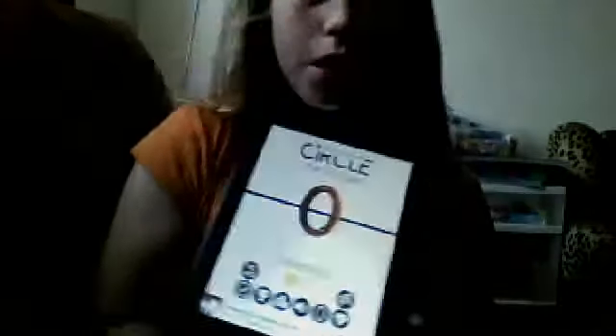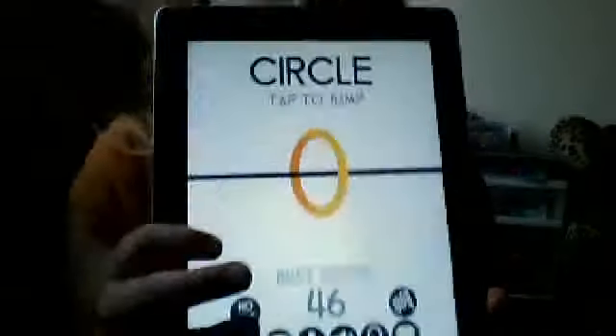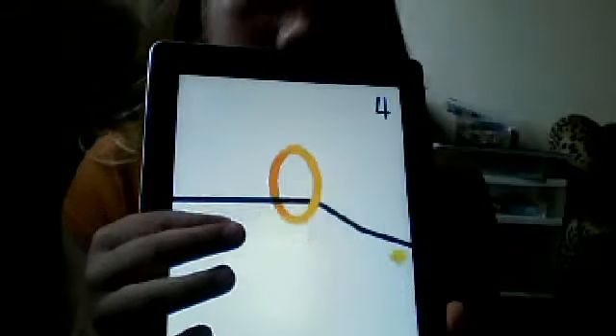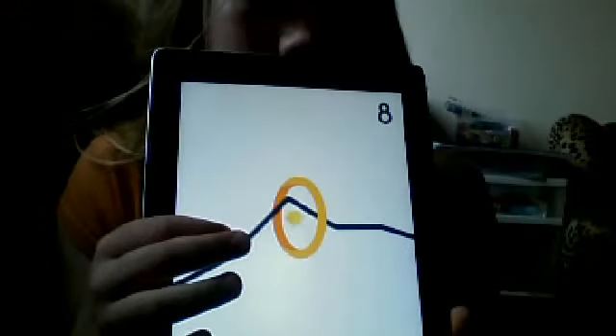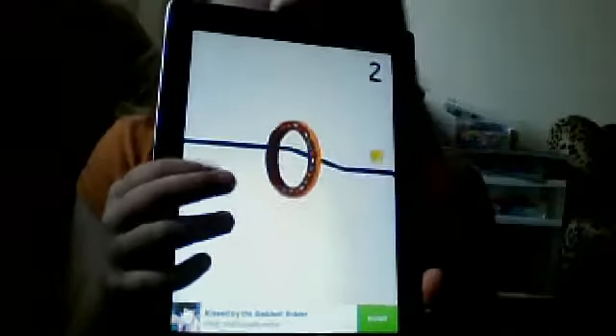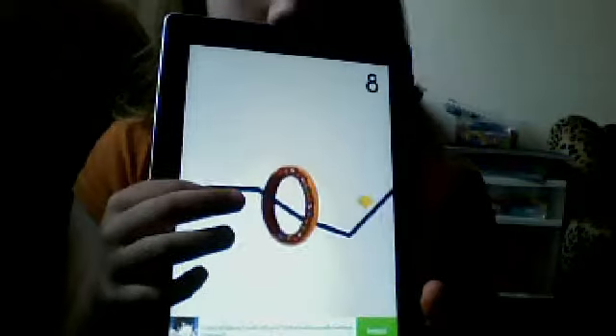Next one is called Circle. This one's pretty fun too. Basically you have to go along the line with your circle. I currently have a donut circle — this is the one you start off with, it's pretty basic. You have to keep tapping to go along the line and you collect diamonds on the way. Those diamonds are used for getting more circles. My favorite circle is the donut — it's amazing.